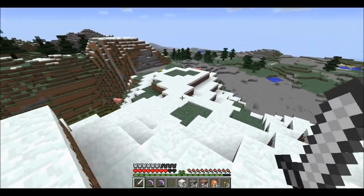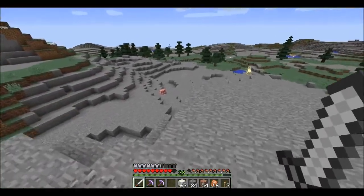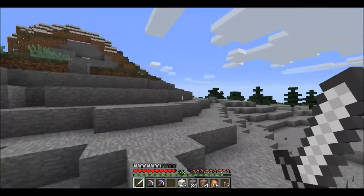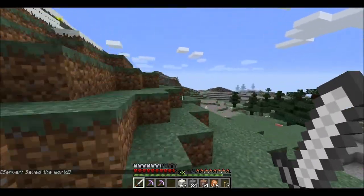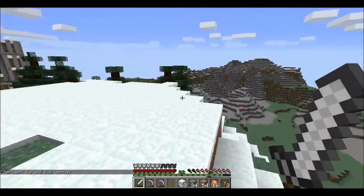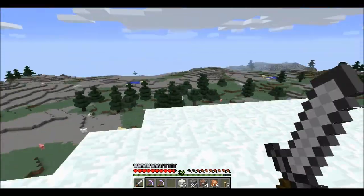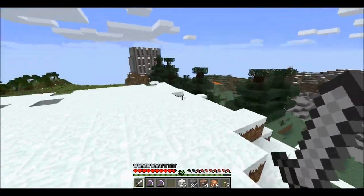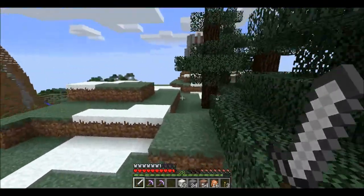Inside here we've got this nice big flat area, similar to what I had last series. I'm going to do something similar - it's going to be like a town - but I'm going to do a bit more planning this time. Plan out some roads before I start building, pick out some key locations. We've got all the watchtowers up here, so it might have a barracks about here or something. Just work on a bigger scale than last time.